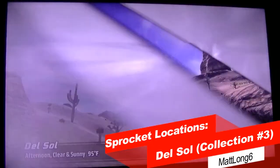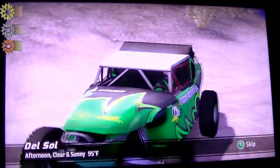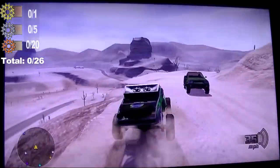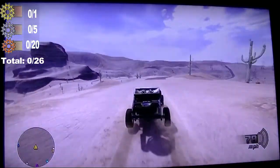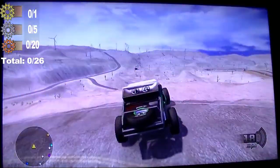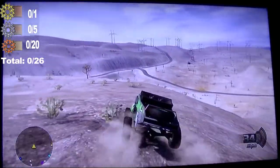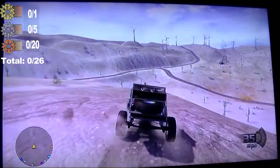Hello YouTube, today we're doing Del Sol for all sprocket locations, collection number three, with 26 total — that is one gold, five silver, and 20 bronze. So let's get started. The first thing you're going to do is make a right, go down where the road turns into pavement, then down this little tiny hill, and your very first sprocket is right there.